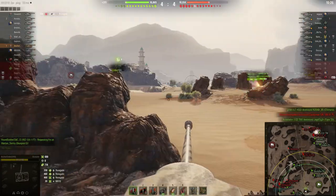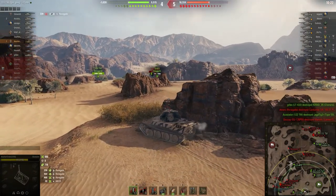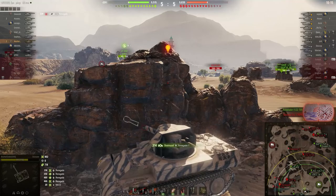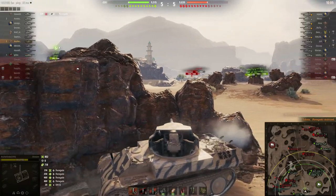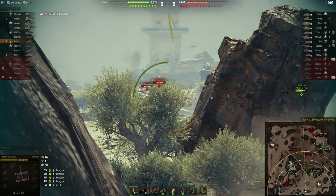The Chimera gets taken out, which is great. Then I hit the Renegade for 314 and he's my second kill. The 50TP Prototype backs up — he's decided he doesn't want any of it, and I don't blame him.